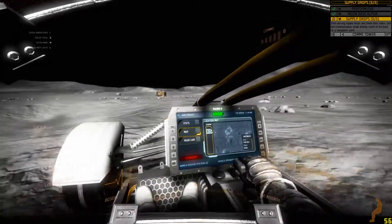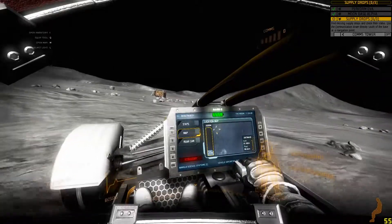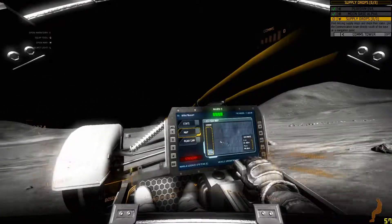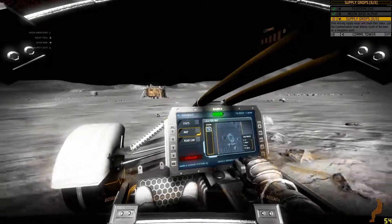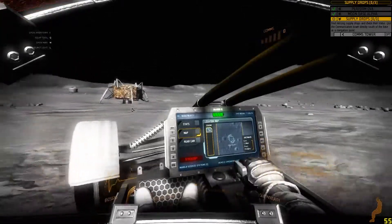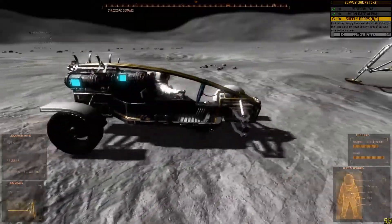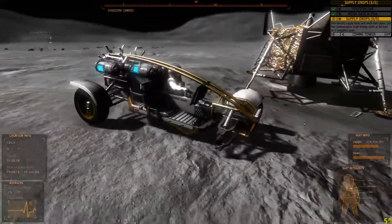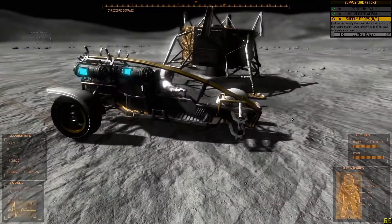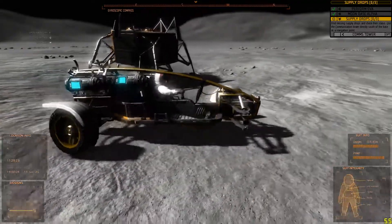They said the communications tower was directly south and I have been going directly south and somehow I've missed it. It'd be really nice, Bohemian Interactive, if you were to put the freaking locations of things on the map — that would really spruce things up. To be perfectly honest, this game has made driving on the moon boring, which is hard to do. It's only because I ripped the damn wheel off that I've been having any fun.